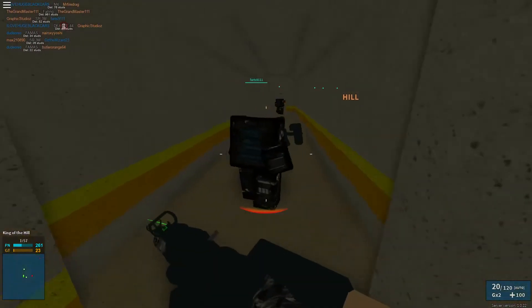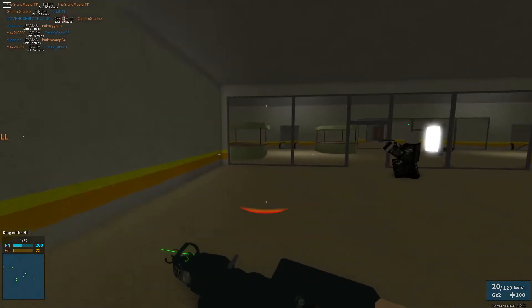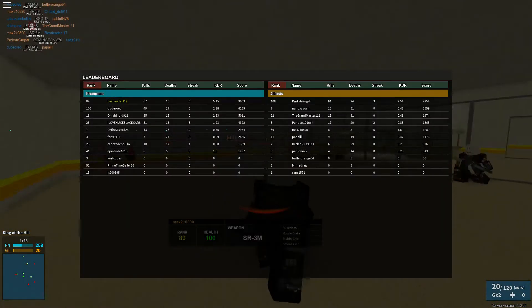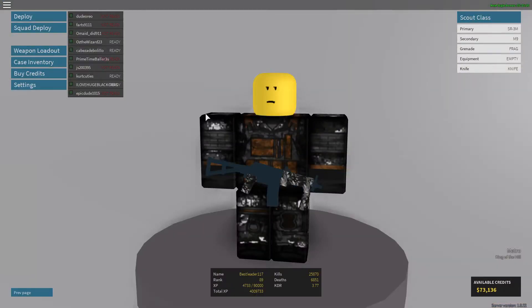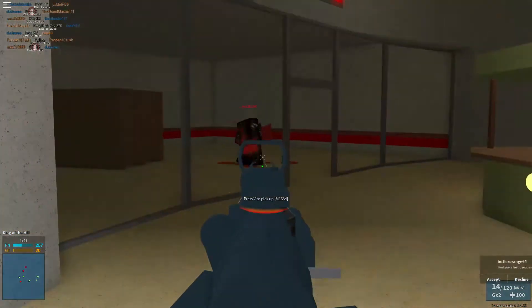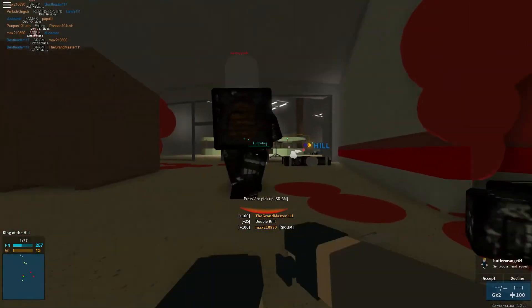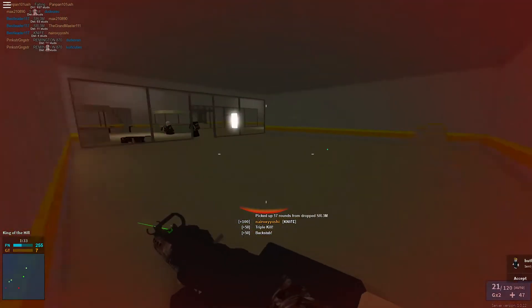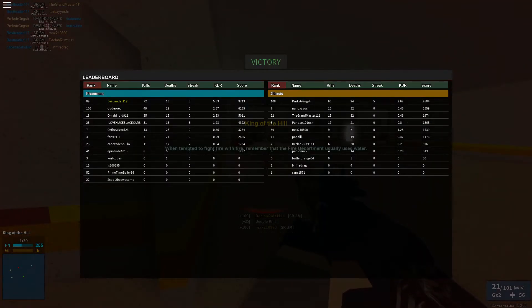I died of falling apparently — what? It gave me a death for falling? So I spawned and died by a grenade, and then it said I died of falling. I just took fall damage for no reason — the heck! He's dead. I didn't mean to stab him, but I did — triple kill! Double kill! And we won! Negative five points they had.